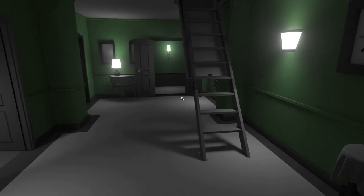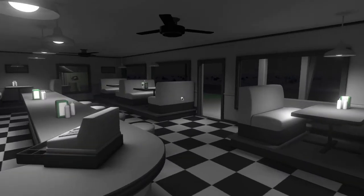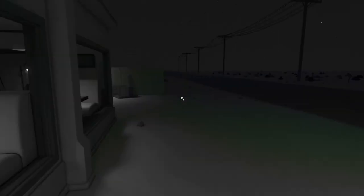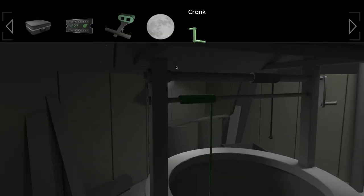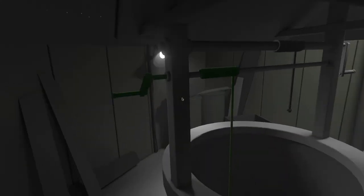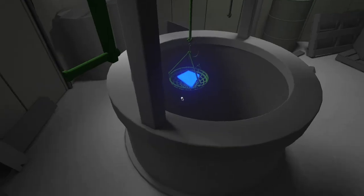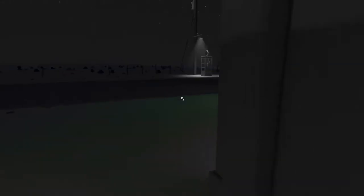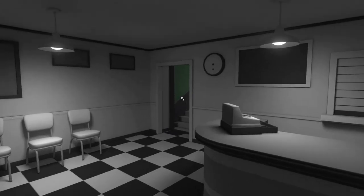Next we want to go get the blue gem. Walk back outside to the well. That thing we grabbed from the attic is a crank, so put it on the other side and crank this up. Now we have our second gem. Head back inside, go upstairs, and stick it inside the jewel hole.